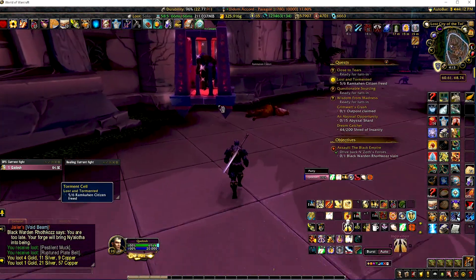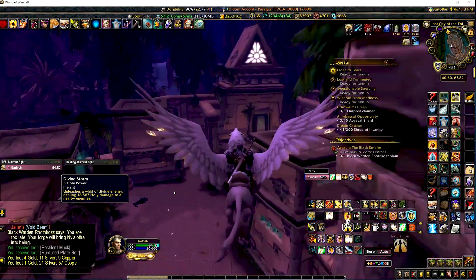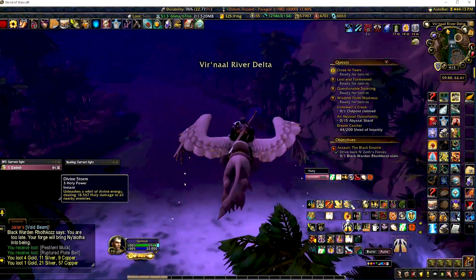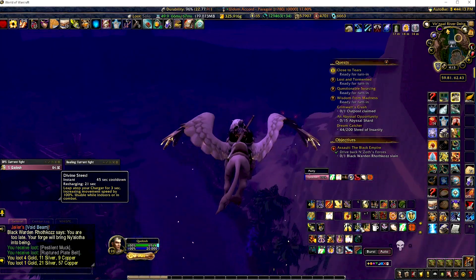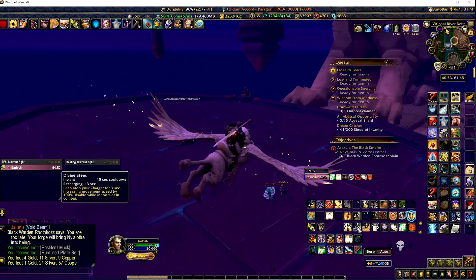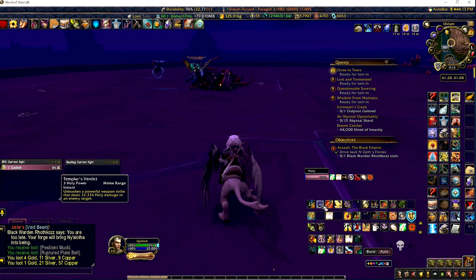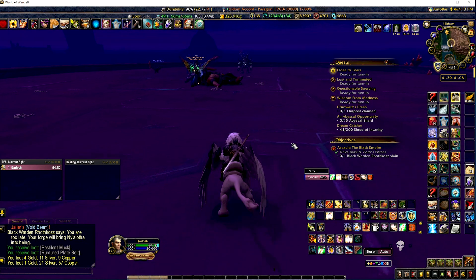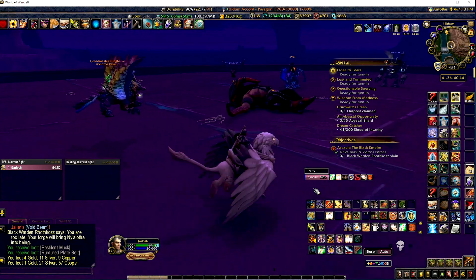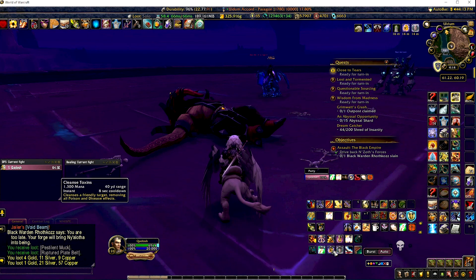I set all my action bars up so that similar spells are in similar positions. Multi-target attacks go here, my go-fast button goes on G, power-ups on H, other power-ups on F. Area-of-effect or multi-target attacks here, stuns here, single-target here — it just depends on what spells you have. I try to set things up class by class so if I need to do an area-of-effect attack, I know it's always going to be on Z. Buffs and things go down here.